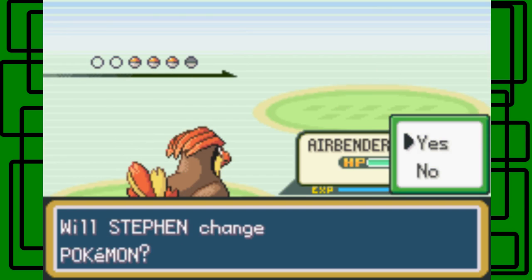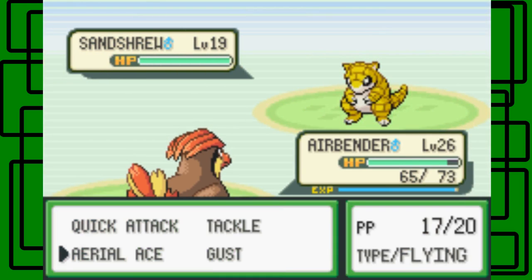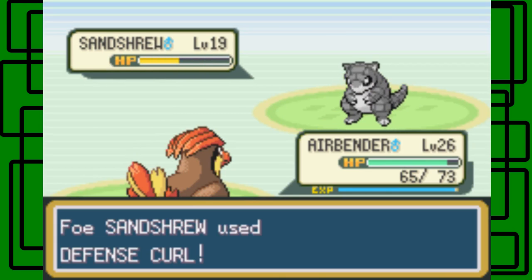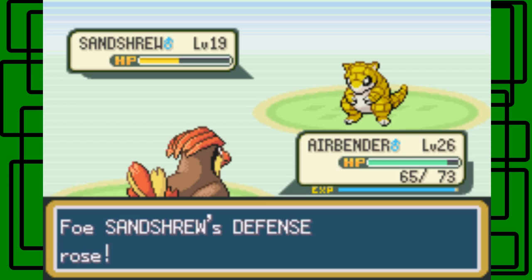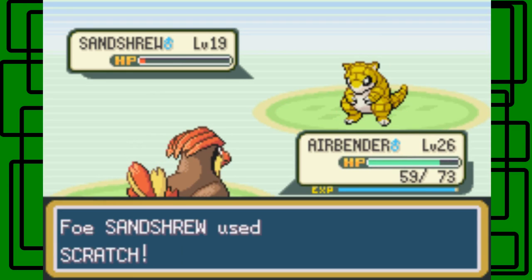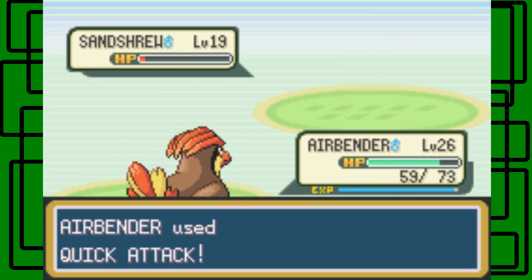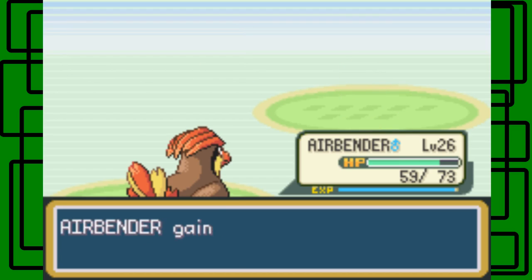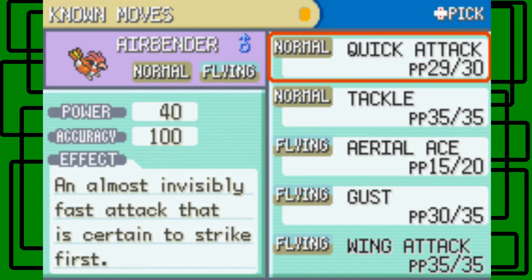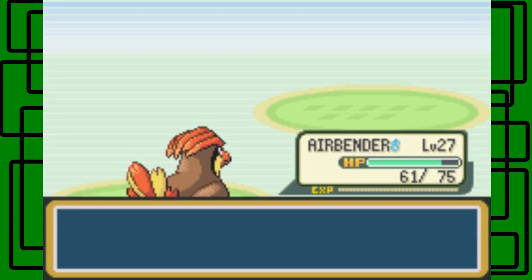Let's use Aerial Ace on this Ratatta. It's going to use Quick Attack on us — jeez. And then Sandshrew — let's stay in with Airbender. Airbender is so close to level 27. Using Aerial Ace again on this thing. It's going to use Defense Curl — so that's another Aerial Ace. It didn't faint it, so let's go for Quick Attack then. There we go! Airbender is now level 27 — good level 27. Learning Wing Attack — let's replace Tackle. Airbender forgot Tackle and learned Wing Attack — nice.